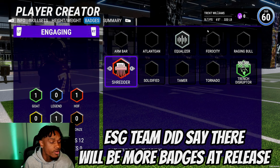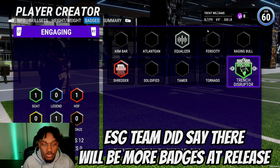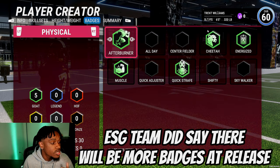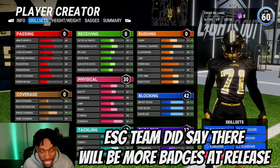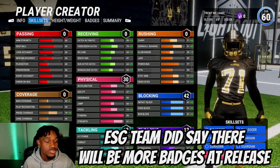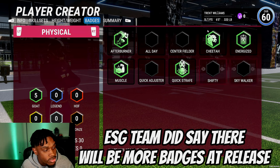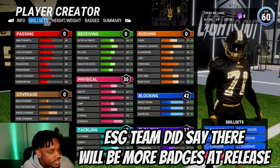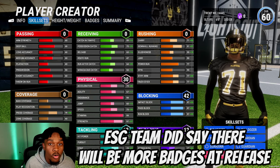He also gets some defensive badges — a boost to block shed and strength when stopping the run, though nothing too major since we didn't touch his defensive stats. On the physical side, he gets Muscle On Go, which boosts his strength by six, bringing him from 97 to 103 strength — he's going to be tossing dudes. He also gets Afterburner, Cheetah, Energized, and Quick Start on Go, which push his speed and acceleration up to 73.